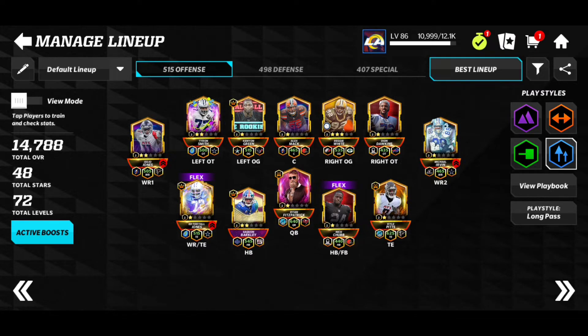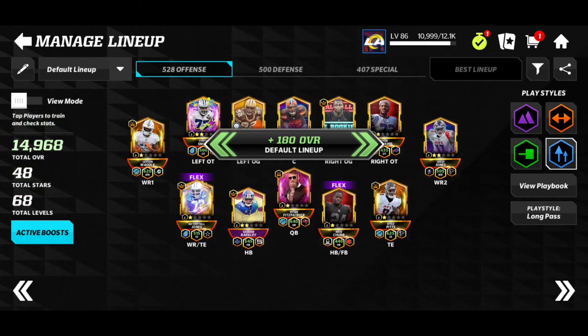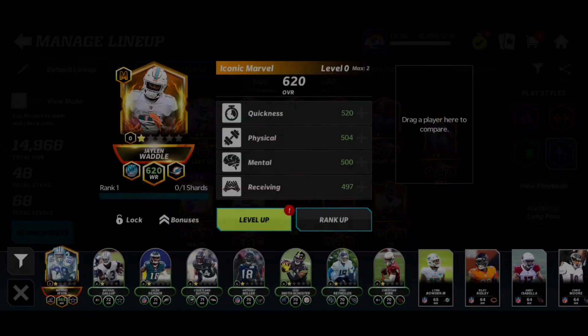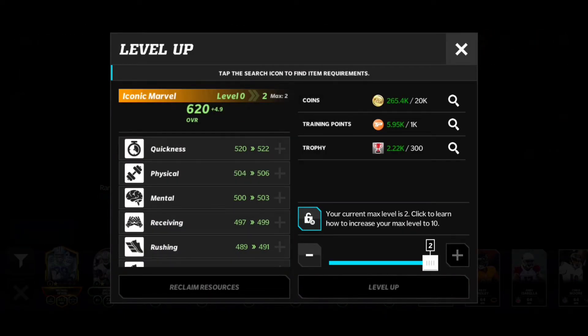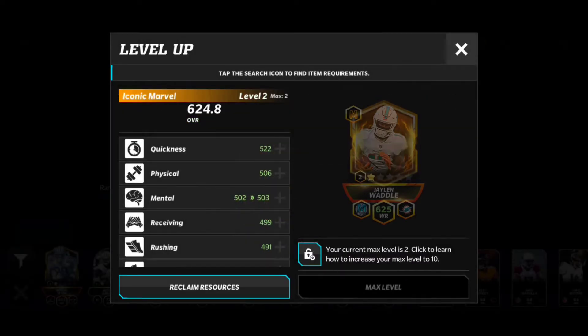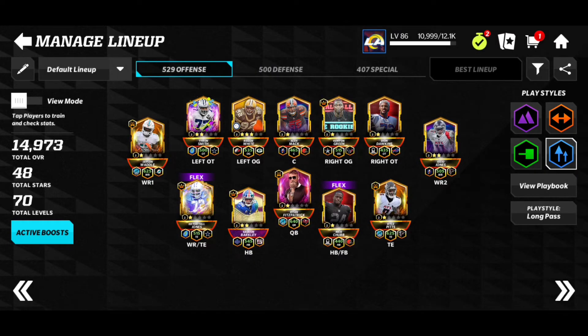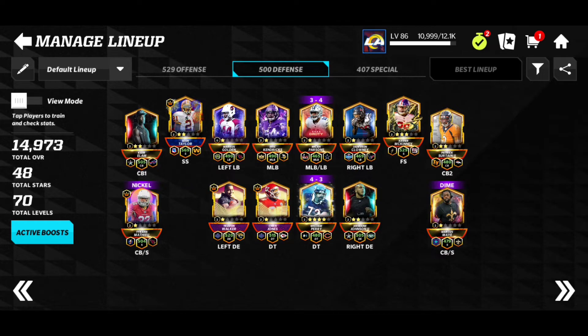You're going to see the defense go up — in three, two, one — plus 180 overall. We have a 500 defense now and a 528 offense. We got a 620... going to be a little bit more. Let's go — 625 overall for Jalen Waddle, which is not bad. We got a 529 offense now.